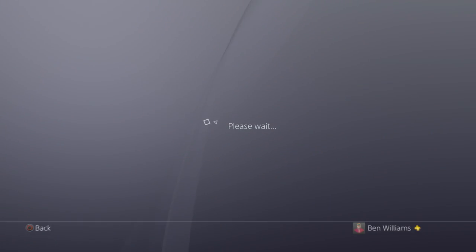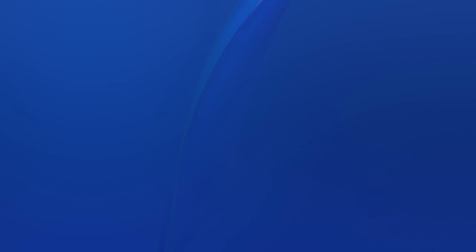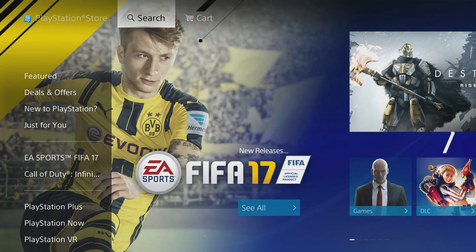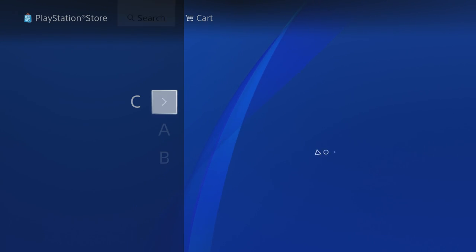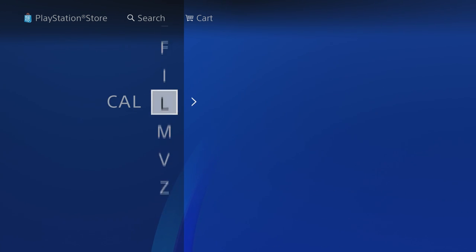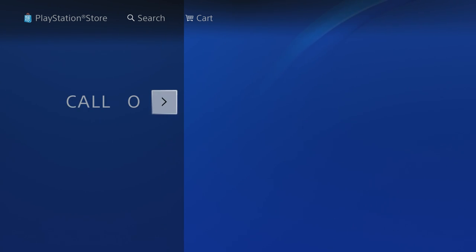So we want to come over here to the PlayStation Store and press X. We want to then go to Search at the very top. Once here, we just want to type in 'Call of Duty' — it will take us a couple of seconds.